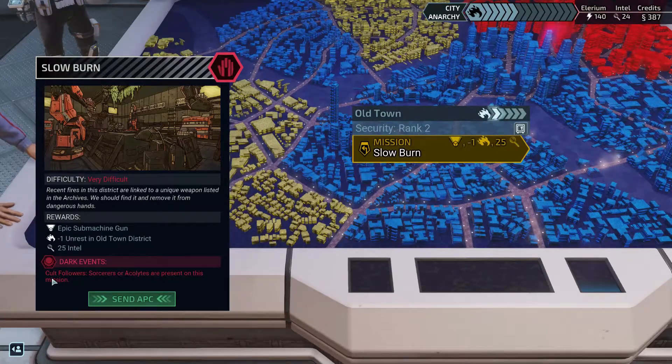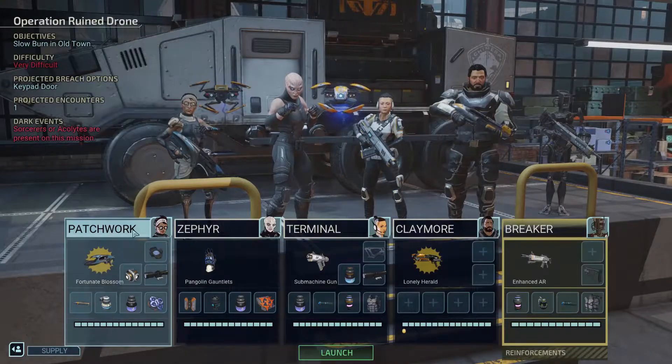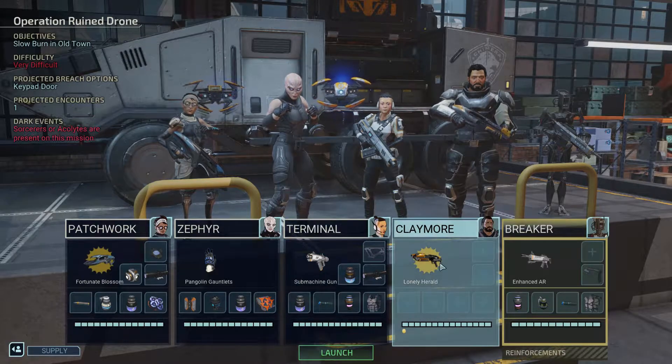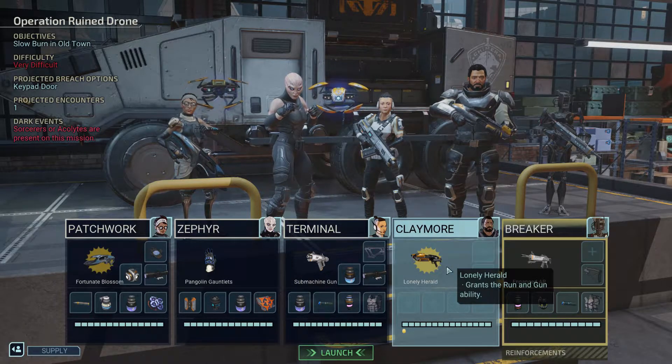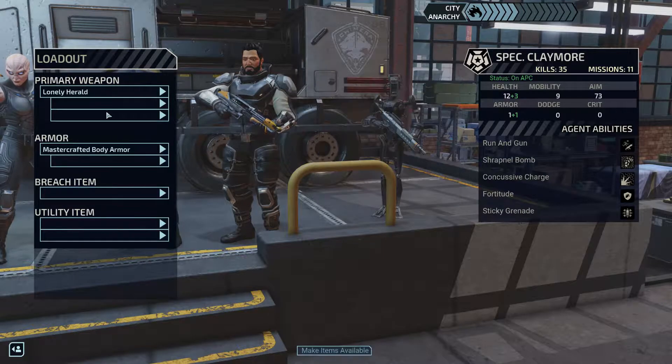We also have the dark events - sorcerers or acolytes are present on this mission. Well, let's go then. Who do we have? Patchwork, Zephyr, Turner, Claymore. Only one encounter. Is this a VIP rescue mission? Claymore was absent for quite a while, but he's back. He had a scar - I don't remember which - it was the aim. It was like minus 30 aim or something like that.